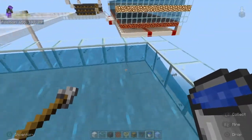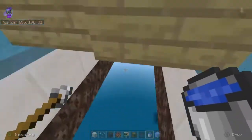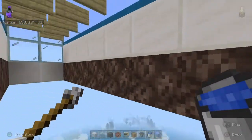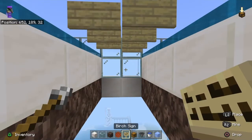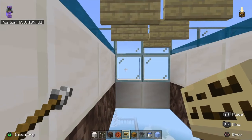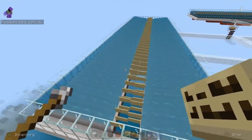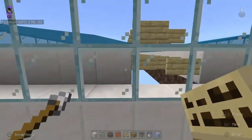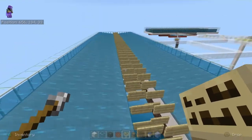Now we need to take out these blocks, then put water sources on top of the soul sand itself. We're also going to have to put in some more signs or fence gates. There we go — now we've got our signs in for both layers, so the water will not flow out.